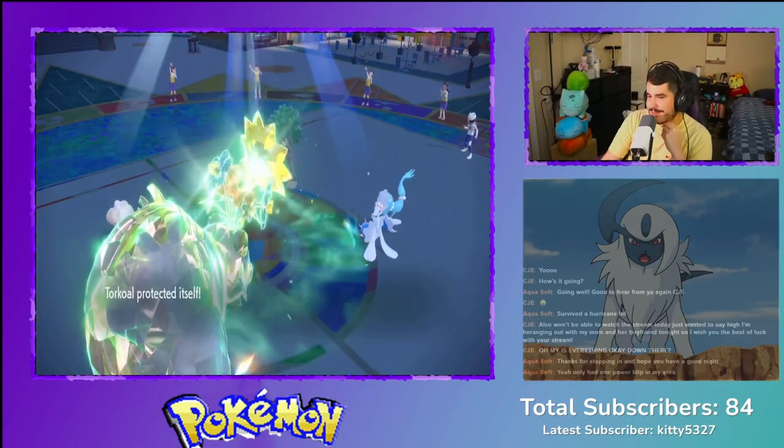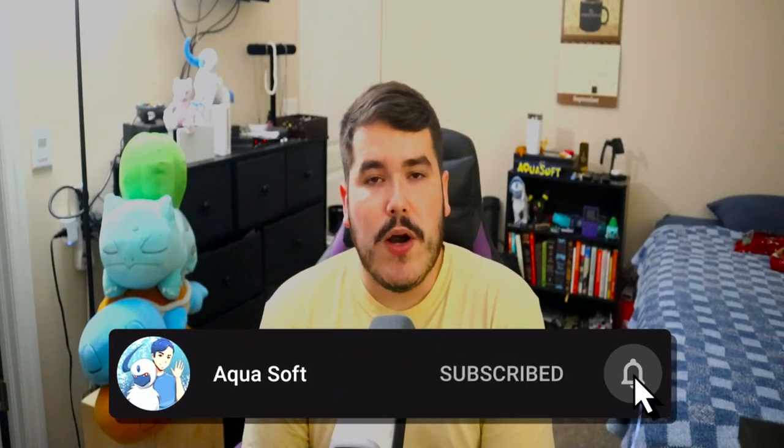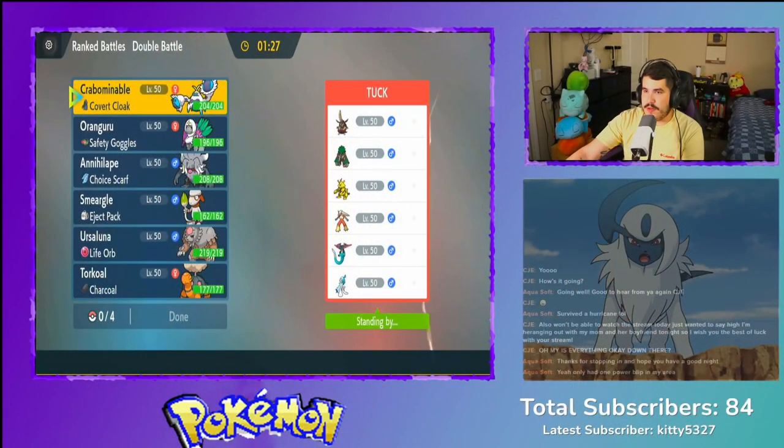Welcome to my YouTube channel! Today we're doing a Torkoal team build in ranked — this is my road-to-ranked team, a rental team I found from Pogey Sports. They used it a couple weeks ago and I wanted to try it. I really like the Torkoal combination with Armarouge and Instruct, so you get two Eruptions off in Trick Room — it's very dangerous. If you enjoy the video, like, comment, and subscribe. About 90% of you aren't subscribed, so make sure you do!